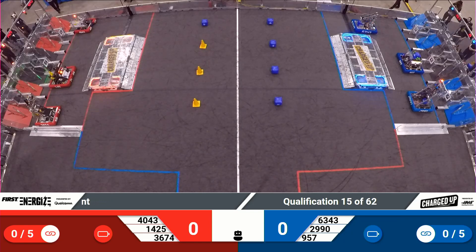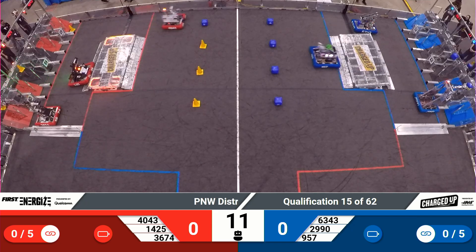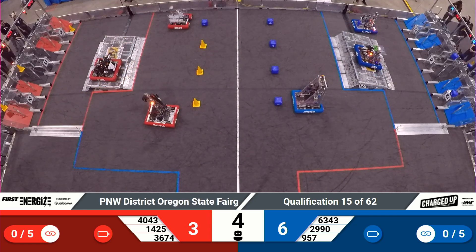Two, one, go! With each robot allowed to have either a cube or a cone in their possession at the beginning of the autonomous period, we can already see that Red Alliance has scored.